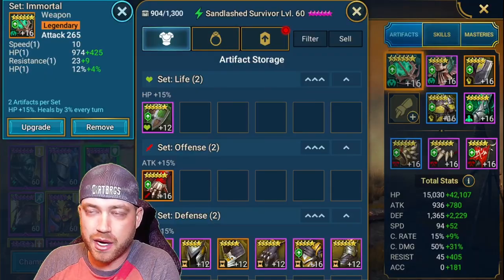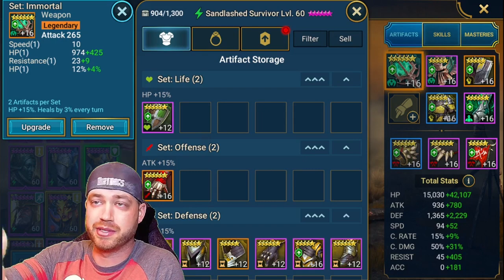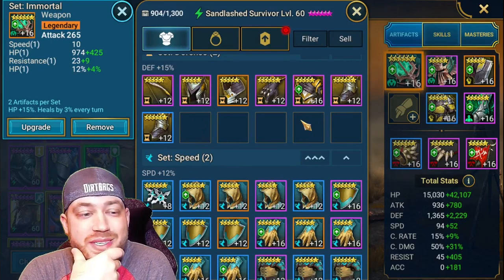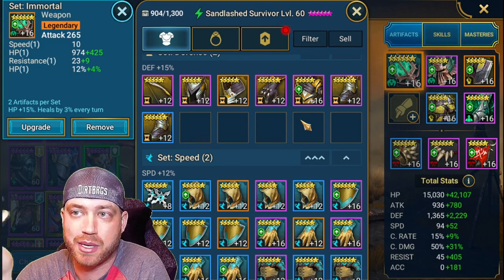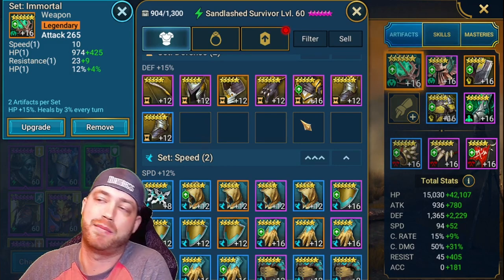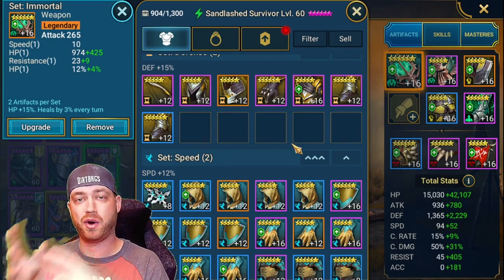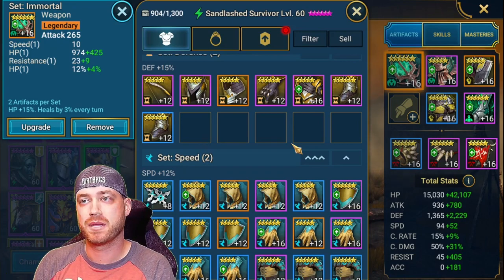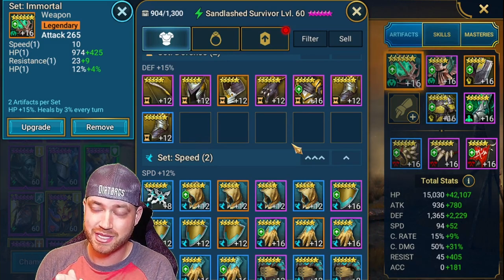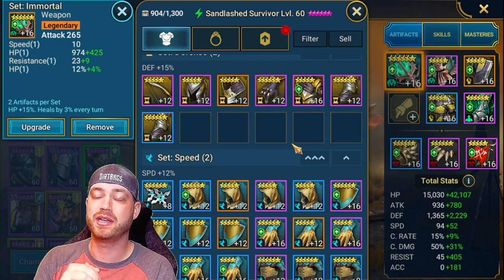Let's go over the gear sets that would be really good with Sand Lashed Survivor. We always start at the top down. For OG-type builds with life and offense or defense, you'll probably skip most of those. For clan boss you're obviously going with a lifesteal set - lifesteal and probably speed or defense or whatever - those sets are made for clan boss. Check out my God Seeker video where I have the same gear on clan boss. With my build I go more defensive slash PvP, wanting as much resistance, defense, and HP as possible.